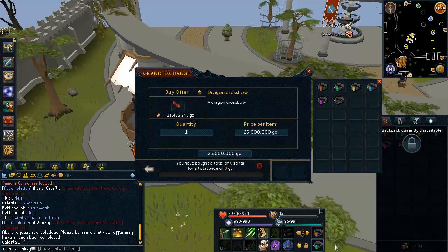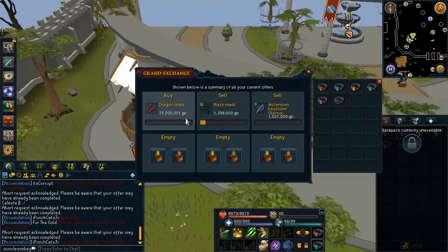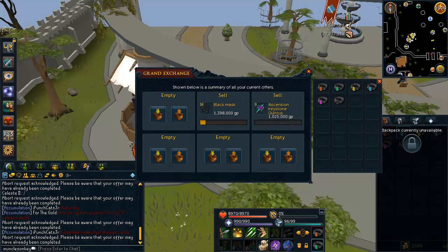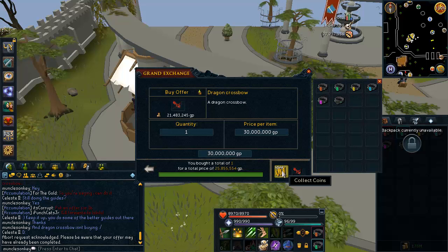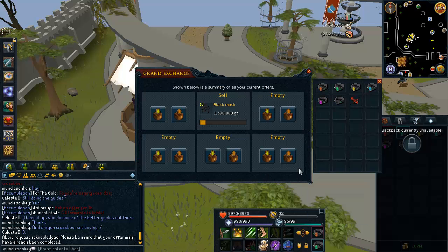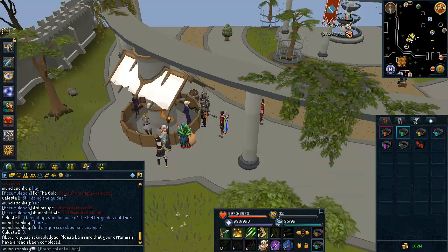We may be in trouble right now — the Dragon Crossbow isn't buying, and Dragon Limbs won't buy either. I guess we wait. Okay, the Dragon Crossbow bought for 25.9 mil, which was about 5 mil more than I wanted to pay. But anyway, that's no big deal.